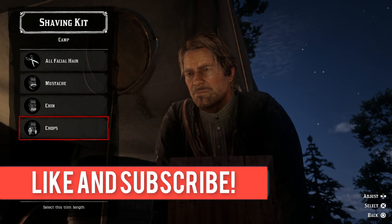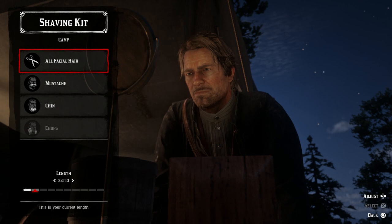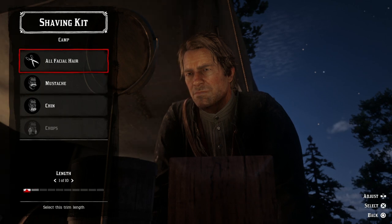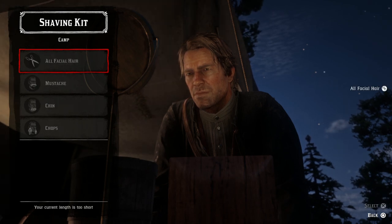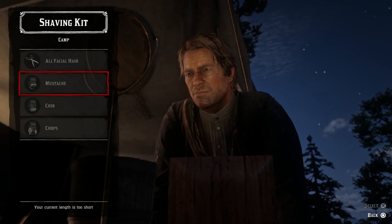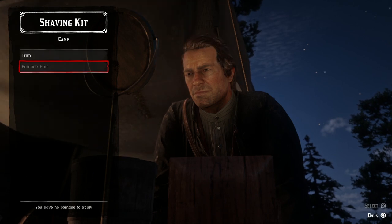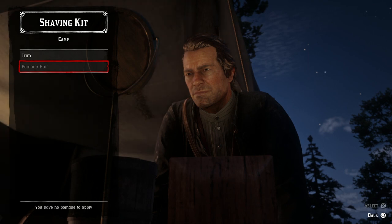We'll get rid of the chops so you can see what that does, then press X and as you can see you just cut it straight away. Now we'll get rid of all of it — press left to go to length number one which is basically clean shaven and we'll cut that all off. I like to go with a stubble to be honest, but you can pick whatever you want. That is how you shave at base. You cannot shave your head from the beginning — I believe you can upgrade so that you can shave your head down the road.